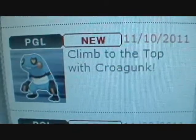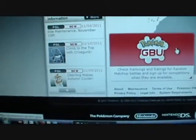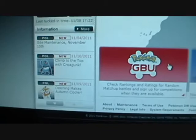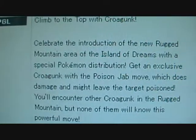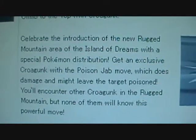Here we go. There is Climb to the Top with Croagunk. Now this is not a C-Gear skin — this is an actual Pokemon with the Dream World ability, and he even has a new moveset that no other Croagunk released has ever had. Now, he is being released for your DS games because of the new area, Rugged Mountain.